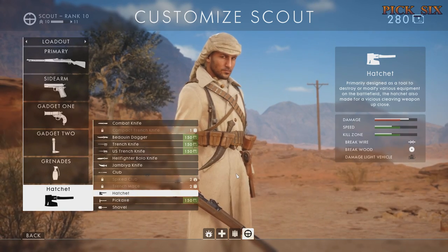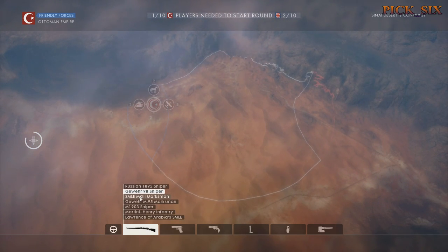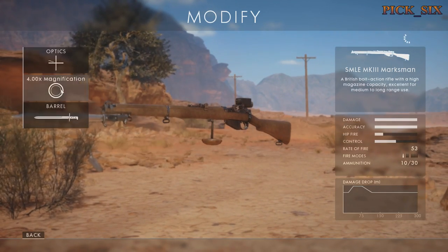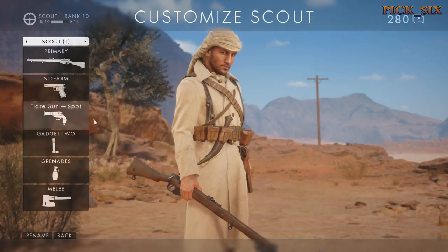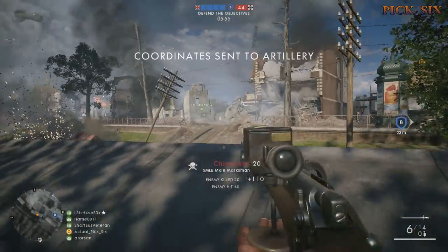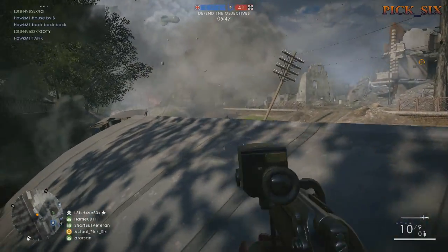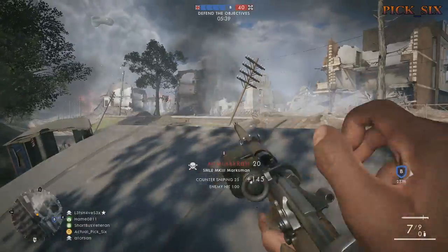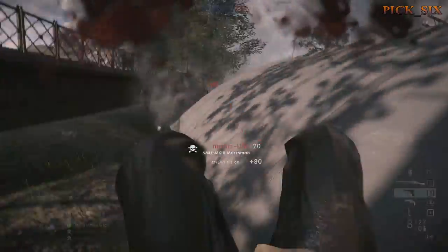In Battlefield 1, all sniper rifles are one-hit kill weapons on headshots. New to Battlefield 1, each has a sweet spot — a certain range where landing a body shot chest and above leads to a one-hit kill. All have multiple variants. The Rifleman variant means no scope, just iron sights. The Sharpshooter variant means no bipod and a short-range optic, probably five to six times magnification. The Sniper or Marksman variant comes with a bipod and a longer-range scope, around eight to ten times magnification.